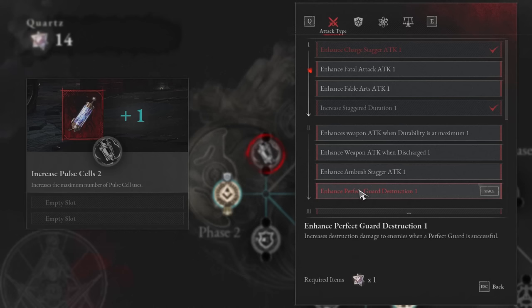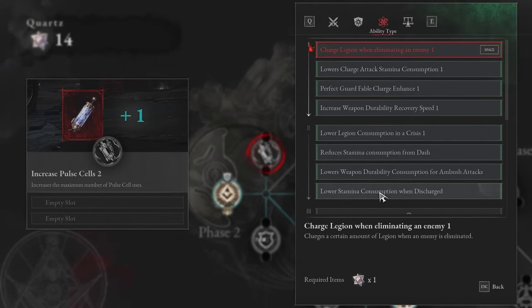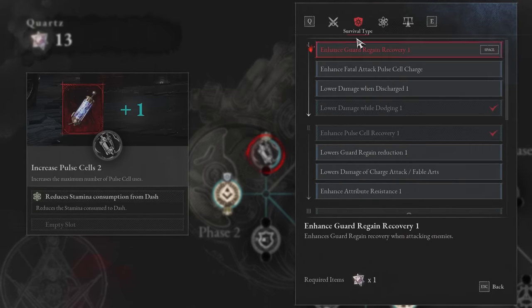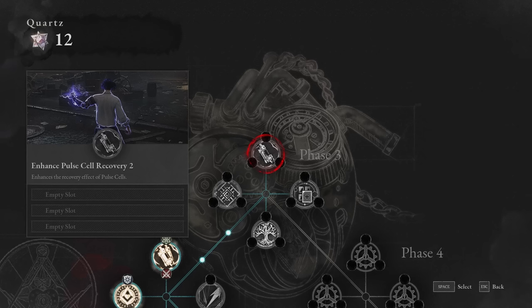Then head up and get the pulse cells extra pulse cell — these keep you alive. From here it becomes build-specific. If you're doing a lot of perfect guards and blocking, 'enhanced guard destruction' is really useful. If you're dodging, there are really good things for dodgers — I go for 'stamina consumption from dash reduced' since I'm playing a dex dodgy build. For the next one, take something that benefits your build. I'd probably go for 'enhanced weapon attack when discharged,' because you're going to constantly find yourself having to recharge your last pulse cell.